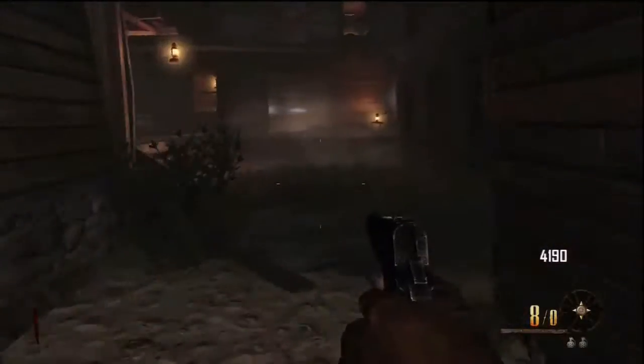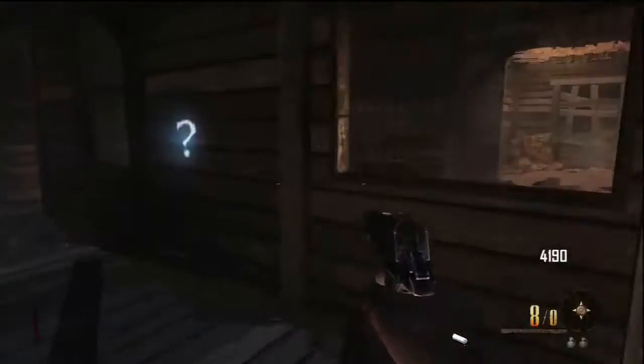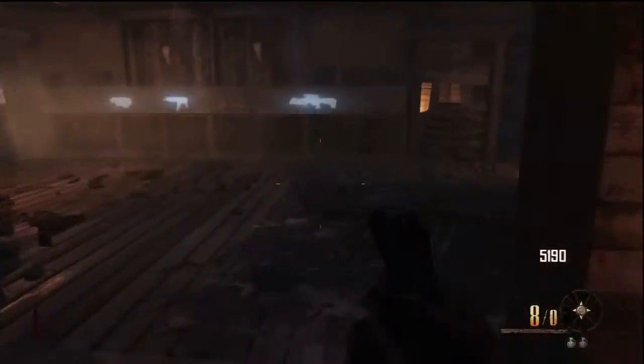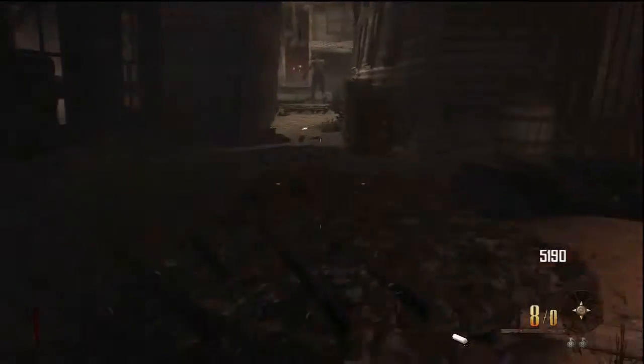There's the second weapon location, and all the rest of the weapons now are going to be in this room, so it's not a big deal. Except for that first one, just don't miss out on the way down, and I'll show you all the locations. The only other thing we're going to do is build the trample steam, which is going to cost us 750 points, and we already opened the saloon where you can buy more booze for the dude.